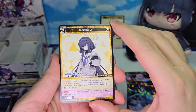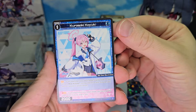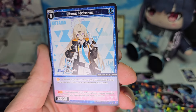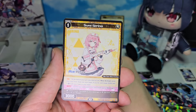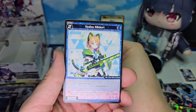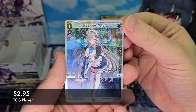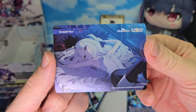Next pack. We have Kozeki Ui, Kurosaki Koyuki, Otose Kotama, Sumi Serina, Ura Hanako, Saiba Midori. And a foil Ichinose Asuna. The bond of Sorasaki Hina.